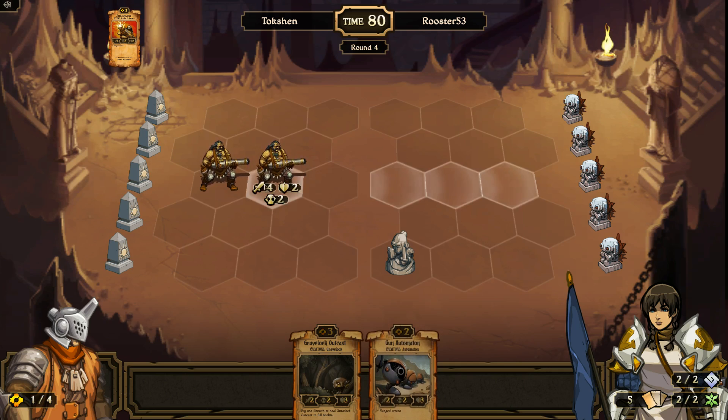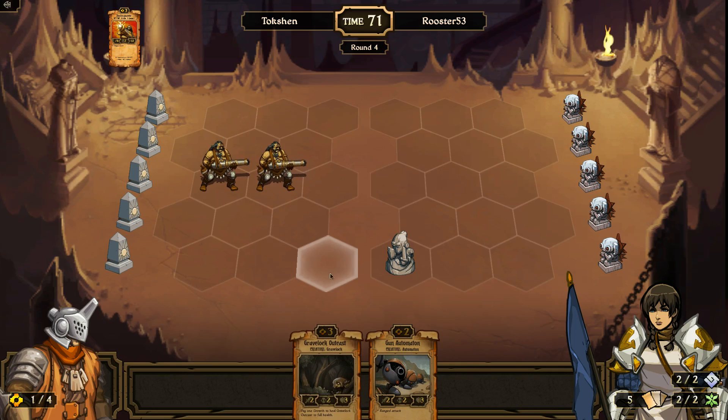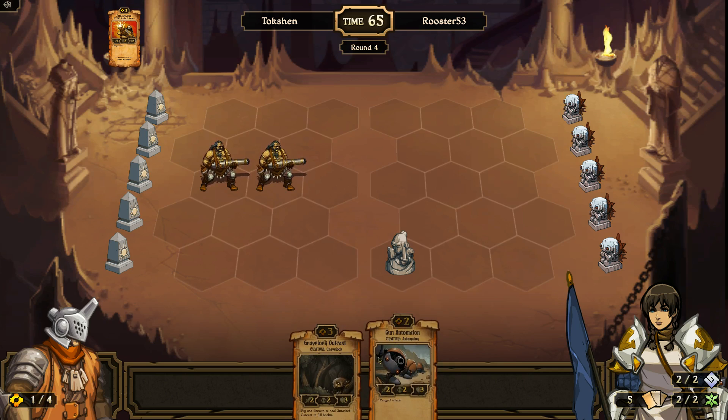That way, if I get like a Bombard, I have three ranged creatures on the board. I mean, their stats are the same, and this costs one less. The only reason to play an Outcast over the Automaton is if I had Elders on the board.